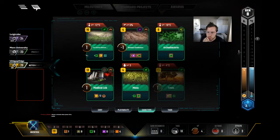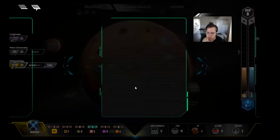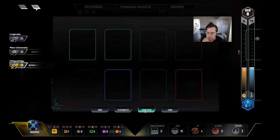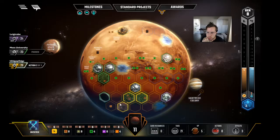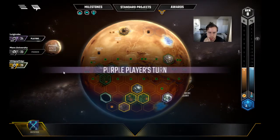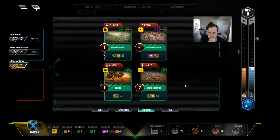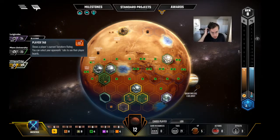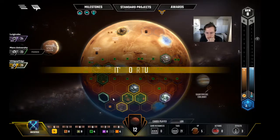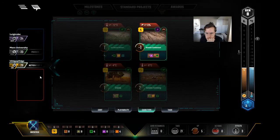We could play Moss and Med Lab and cycle Archibacteria. Yeah, it's a little bit unfortunate that we have to play for four instead of five. I don't think it's the end of the world on gen 8. What do we get? Tundra Farming — not as bad as Farming, but it comes online pretty soon. We're getting all these plant cards which is great. I really want an Eco Zone more than anything — Eco Zone, Decomposers, Viral Enhancers would be so good. We're done right? Yeah, we don't want to play Insects now for three. Maybe we can play it next gen for five.